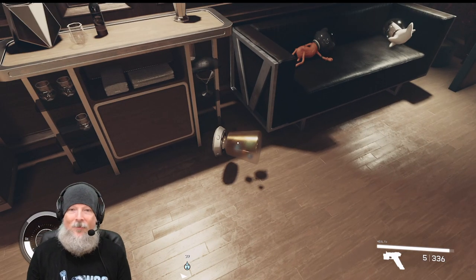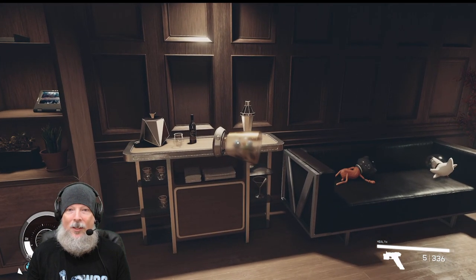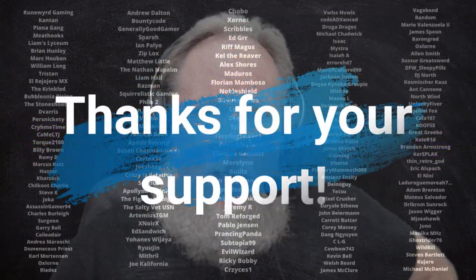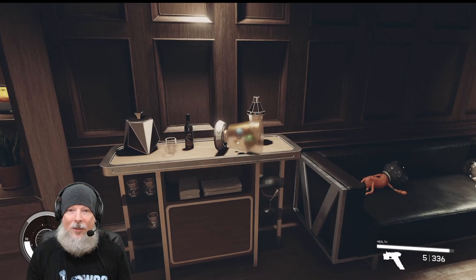We're gonna pick it up first and foremost and get it over here. Quick shoutout to our first official guild officer Bubbleonia, as well as all the guild champions and members who help keep me on the air full time. To join as a member, click that join button below and pick your tier. You can also support with super chats on any live stream or super thanks on any upload. Don't forget the Discord. Let's get back to the video.